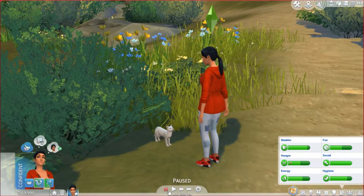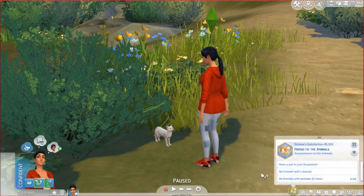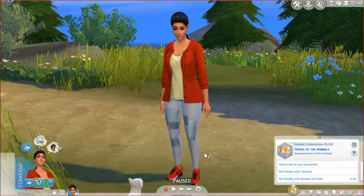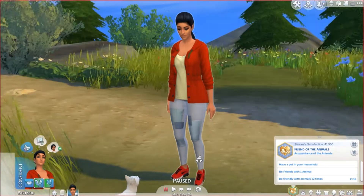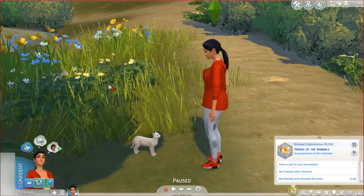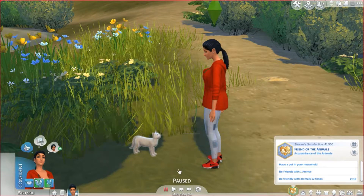She now has the aspiration that came with Cats and Dogs — Friends of the Animals. The milestones are: have a pet in your household, be a friend with one animal, be friendly with animals 12 times. I think I want to try to adopt or add Queen Cupcake to our household. Let's get to know her, pet her.